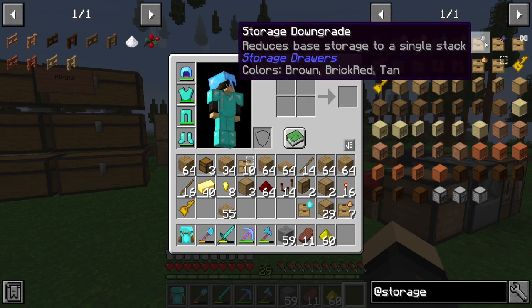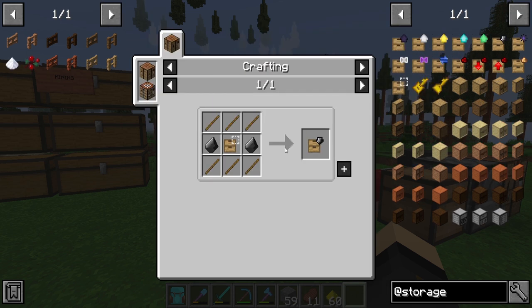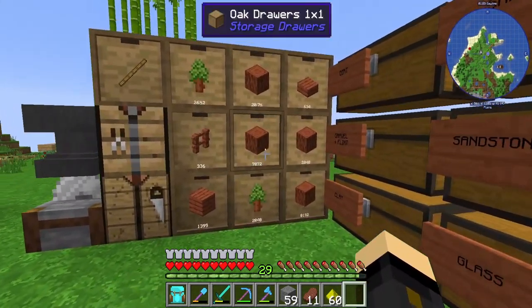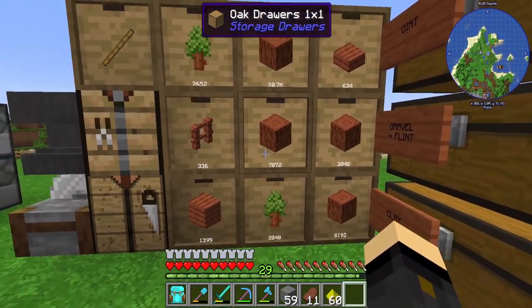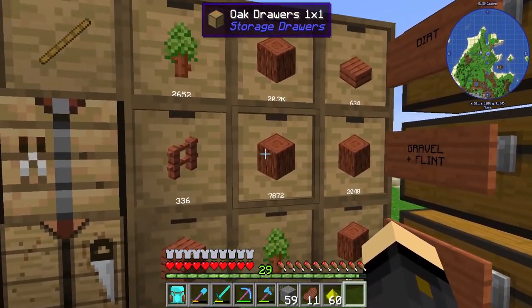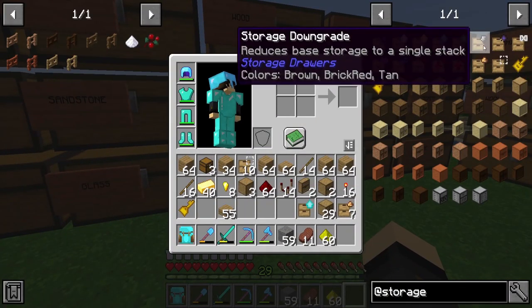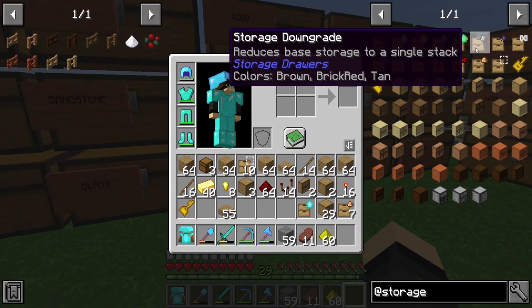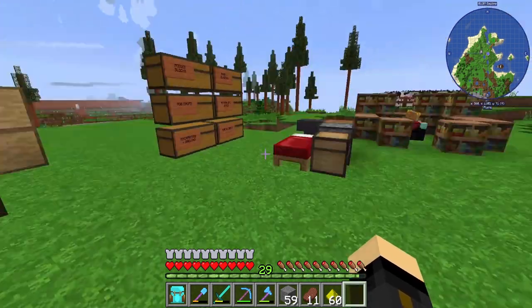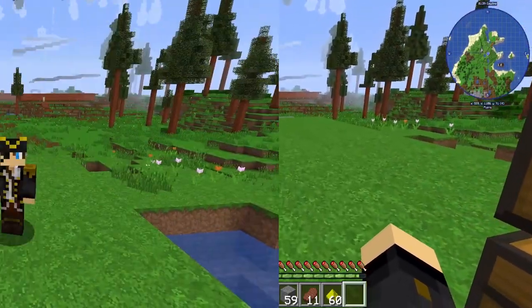The only upgrade we haven't talked about is the Storage Downgrade, which reduces base storage to a single stack. That means you'd only be allowed 64 of any given item in that drawer — just one stack per drawer. Not entirely sure why you'd ever really need to use this, but it's part of the mod, so there it is.